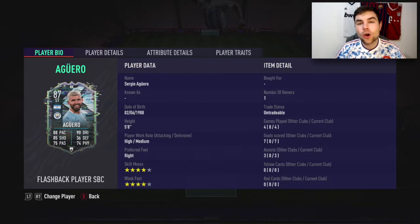Let's get into the review of Sergio Aguero's flashback card, which is actually two ratings lower than his regular card. It's a cool concept because it opens the door to new cards — for example, a 90-rated Messi could appear as 88-rated. It allows them to redistribute pace, shooting, and other stats. This card has 88 pace, 85 shooting, 75 passing, 90 dribbling, 36 defending, and 74 physical.